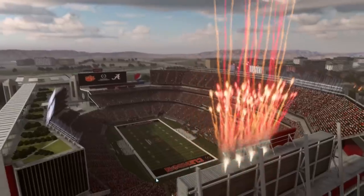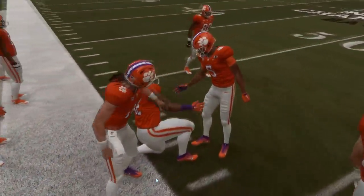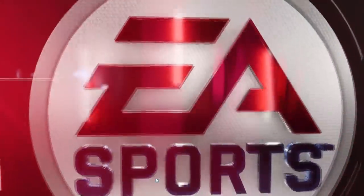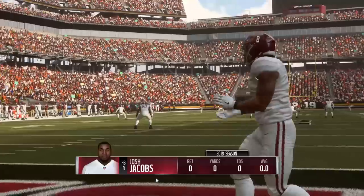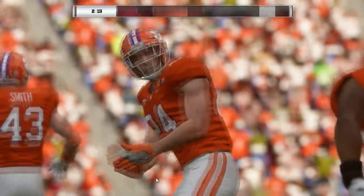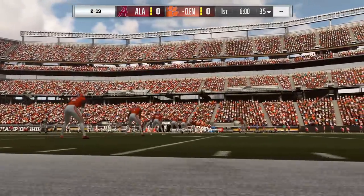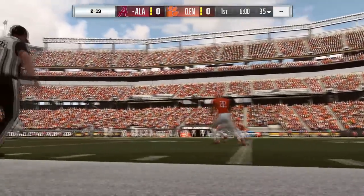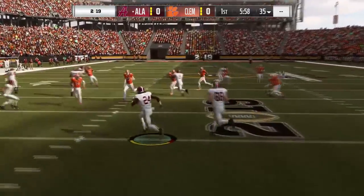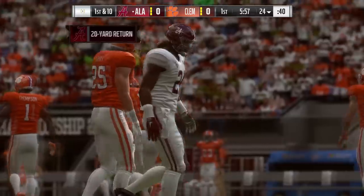Here is our national championship game. Looks good man — graphics look pretty good, look at the jerseys. The orange of the Clemson Tigers, you can envision some Brian Dawkins being out there. And the Alabama jerseys — this is just so dope. I know it's a demo but it's perfect timing, releasing it right when the national championship game is happening this Monday. We're gonna start with Alabama on offense and try to get the ball rolling.